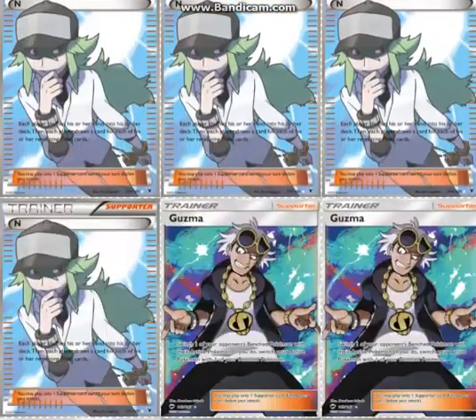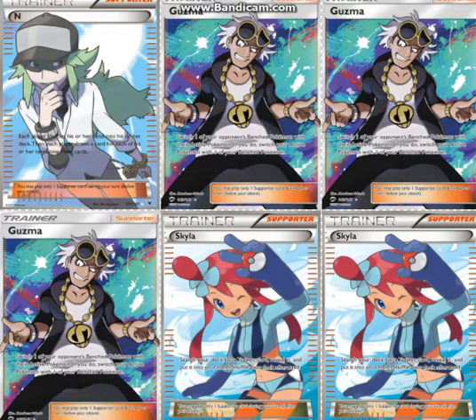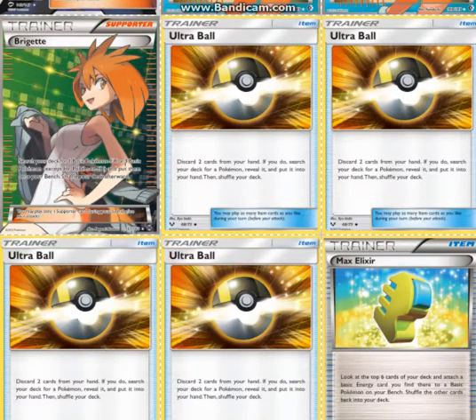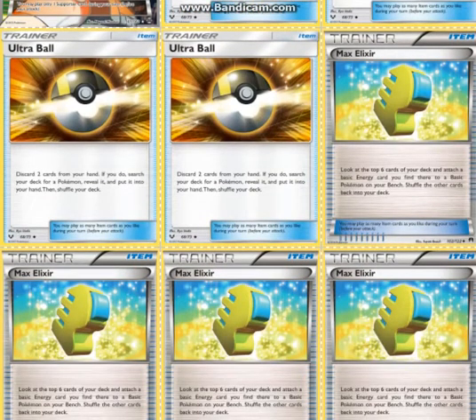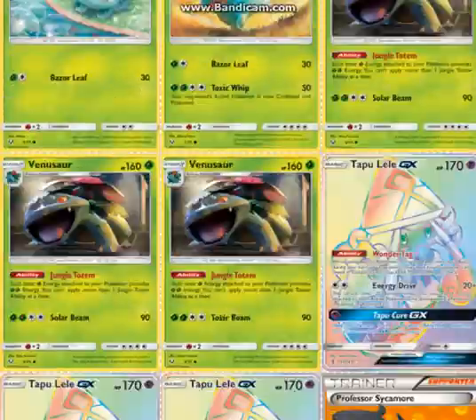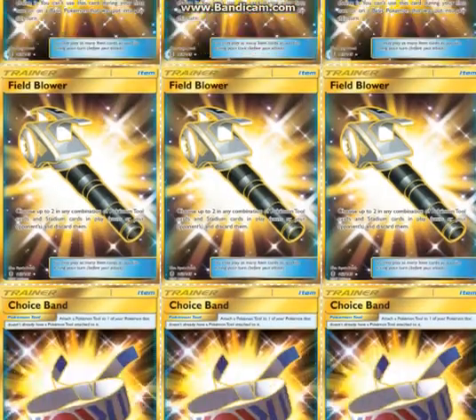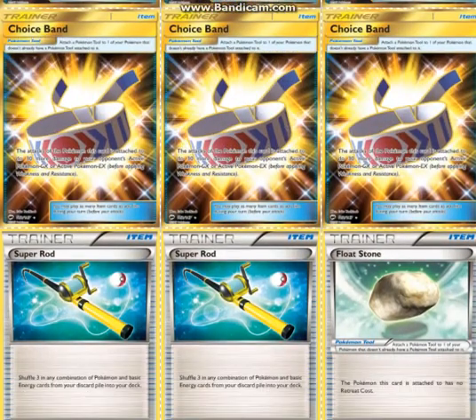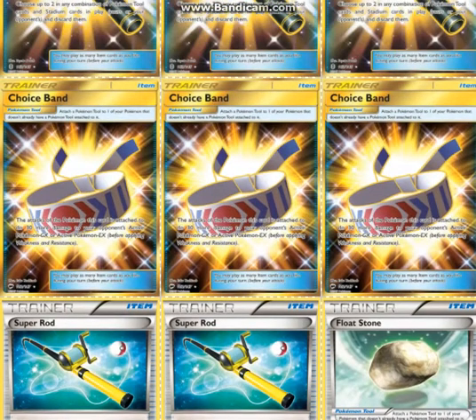4 Sycamore and 4 N. 3 Guzma — it's especially important to have Guzma in this deck because of your heavy retreat cost Pokémon. I would even consider dropping a Sycamore for a 4th Guzma. 2 Skyla to get cards in hand that you need, because this deck is a little bit harder to get cards when you need them. And 1 Brigette, obviously. 4 Ultra Ball just to get Pokémon faster. 4 Max Elixir to accelerate your energy, because this accelerates your damage by 40. 3 Rare Candy just for your Venusaur line. 3 Field Blower because Garbodor would wreck this deck, honestly. And only 3 Choice Band — I went with 3 because it just seems better since it is a little bit clunkier with more.